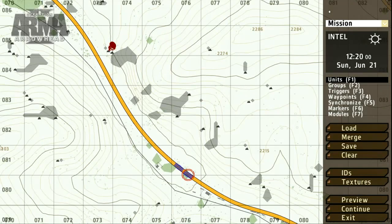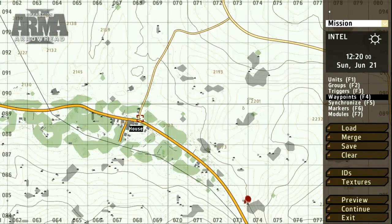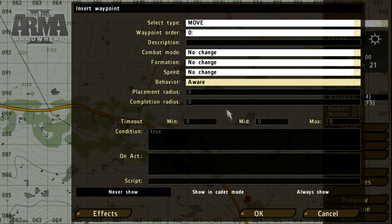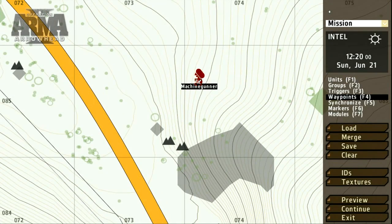To get the Blue 4 patrol moving, let's select the waypoints tool or press F4. Choose the group of units you want to move and double click on the map where you'd like the waypoint to be set. The waypoints interface offers several options. As a quick example let's set the behavior. For the Op4 ambush we'll set a short route and assign the combat mode.